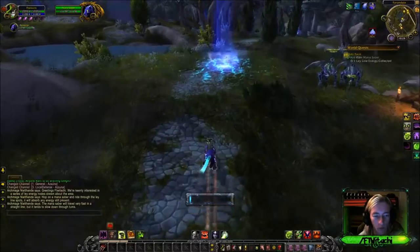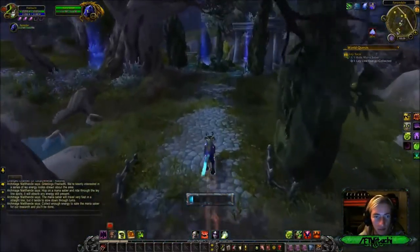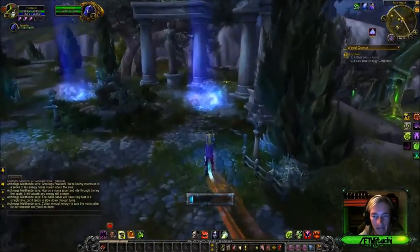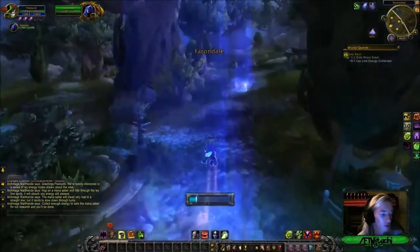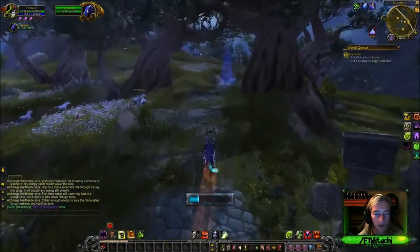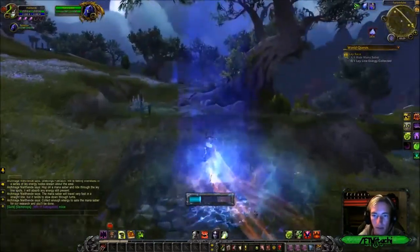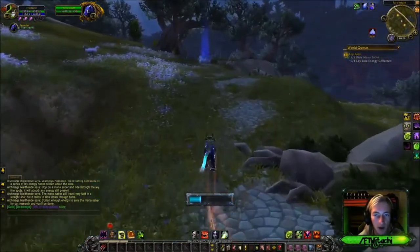The Kirin Tor world quests are really not that difficult, especially this one. All you have to do is run through these beams of mana energy that are coming from the skies. They're always normally on the main paths themselves, so go ahead and follow the main path and you should be good to go.